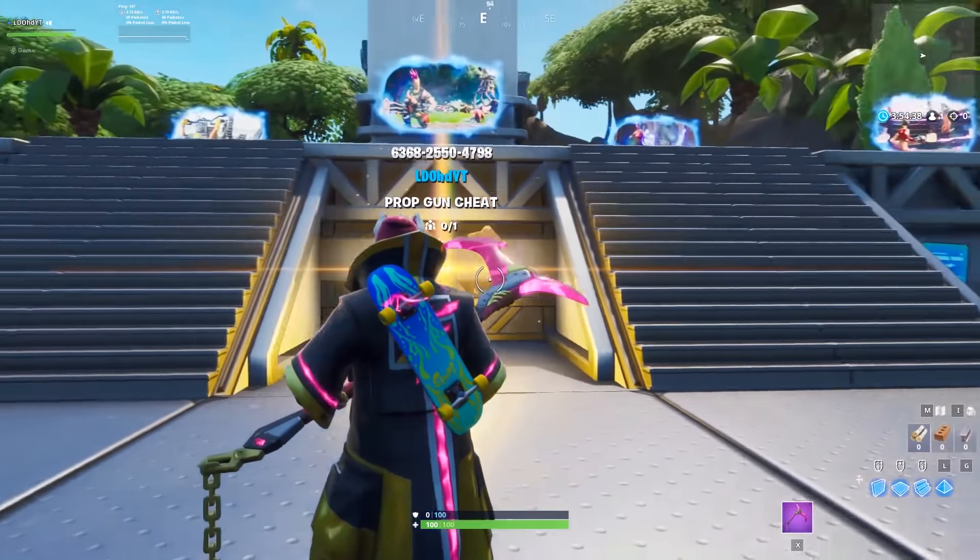This next glitch allows you to get vending machines and mini games into your creative island. These mini games were part of Playground way back — you could spawn them on the map and they had vending machines on them. You can actually get these back now and put them in your creative island, and they're really buggy so you could probably find other glitches with them too. Go to a different island slot — preferably the one closest to your rift — and enter the code that will be in the description below. Once it loads in, go into the island and fly down until you can start the game.